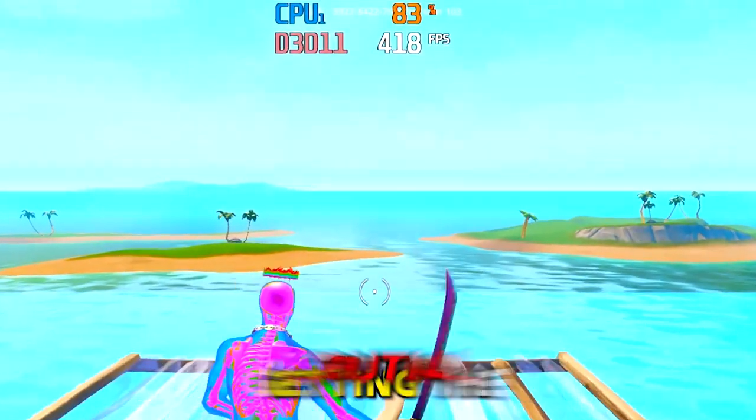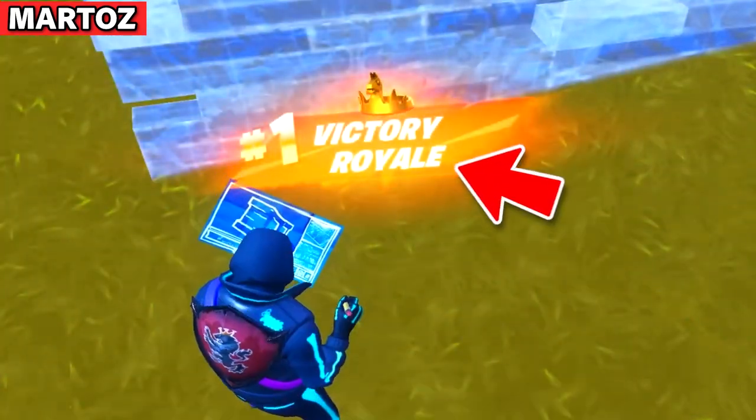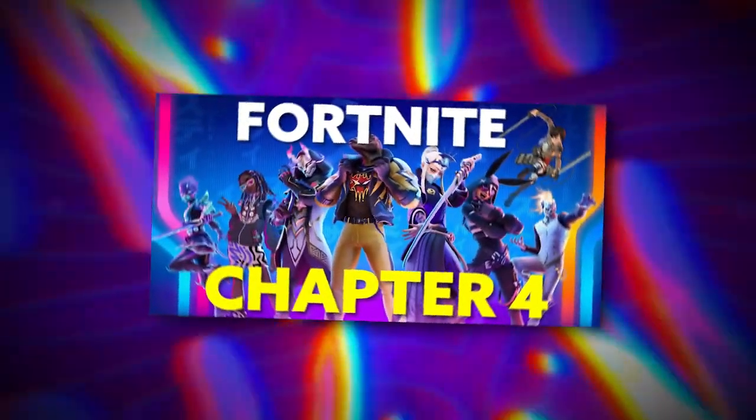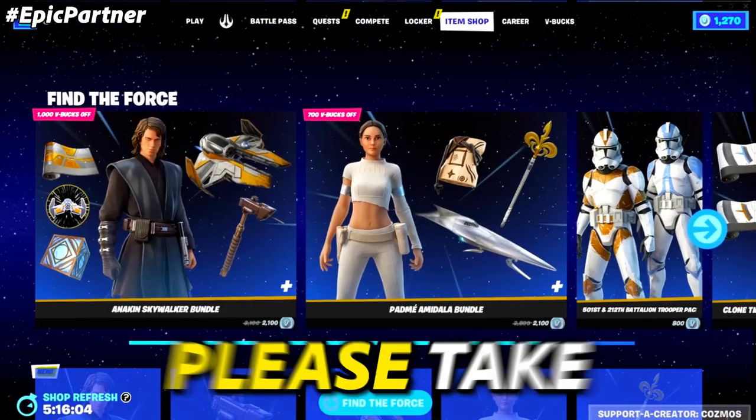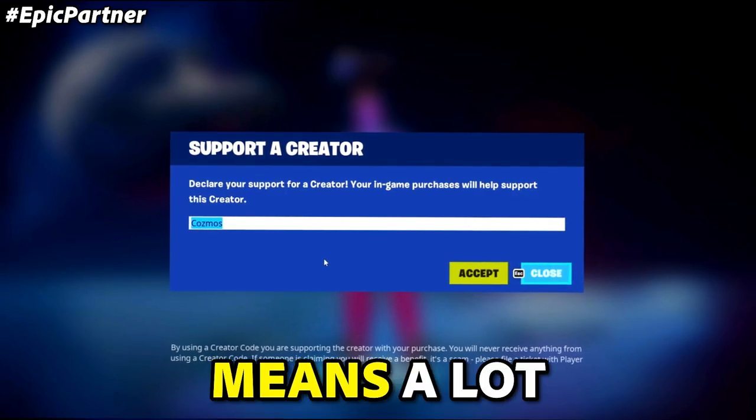Having optimal settings is crucial to getting the most FPS possible, as well as giving you the best chances to win. That's why I'm here to share with you the brand new best competitive settings in Fortnite Chapter 4. But right before we get into it, please take two seconds to pop in code COSMOS in the item shop. The support really means a lot.